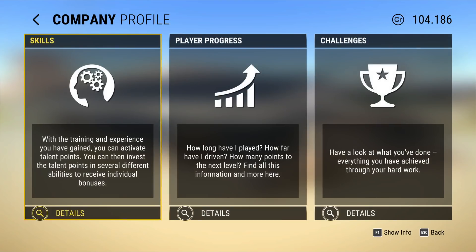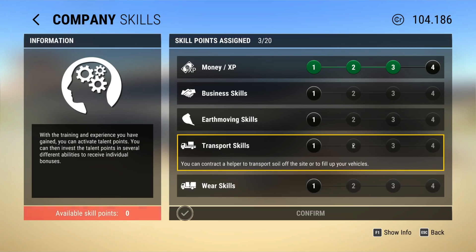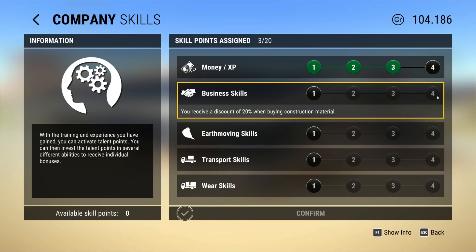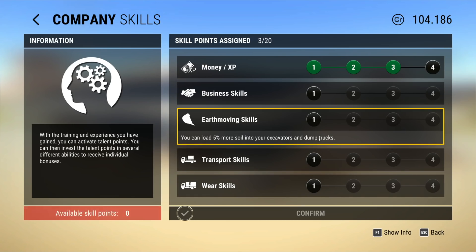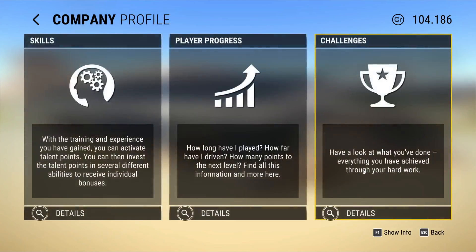Let me check my profile. When we hit level four we're going to do Money again, and then I'm probably going to go to Transport Skills - traders automatically load your vehicle when you purchase materials, you can order cargoes directly to your construction site, which is huge. Business skills give a 20% discount on construction materials and 25% more money when you sell in bulk. Earth moving skills get you up to an additional 20% more soil capacity.